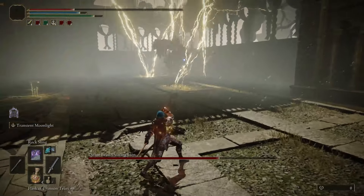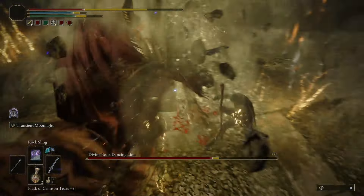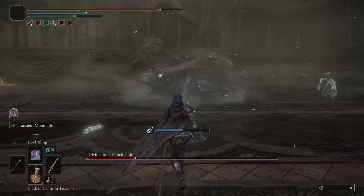His electricity gave me the most issues by far, with his lightning bolt coming out insanely fast and a lingering shockwave being left around the ground after his every attack. Meaning you have to dodge him, then precisely dodge the shockwave, then usually dodge him again, and the cycle just continues and continues. You might find yourself thinking: when do I actually get to deal damage?